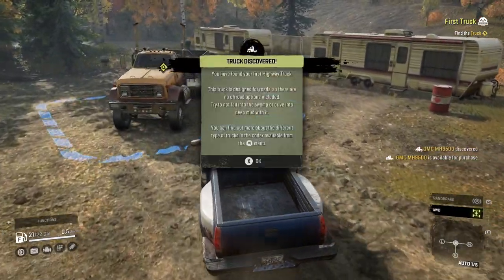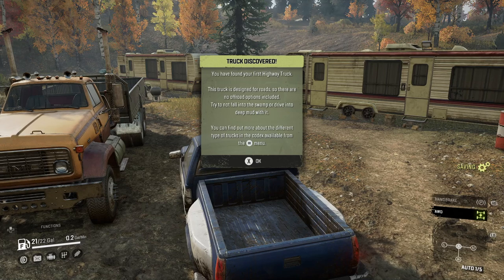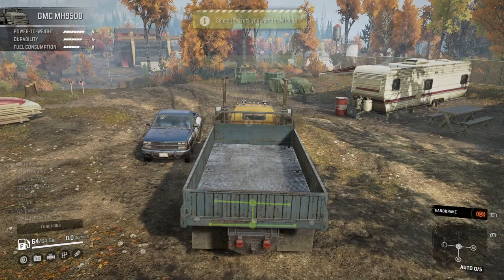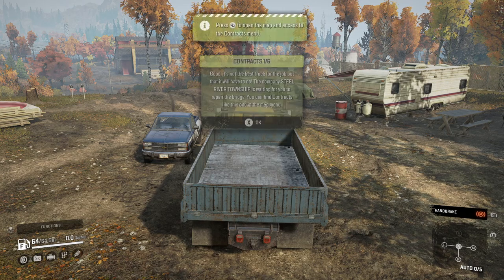We found our first truck — your first highway truck. Truck is designed for roads, so there are no off-road options included. Try not to fall into the swamp or drive into deep mud with it. You can find out more about the different types of trucks in the codex available from the menu. So we'll stop the engine of the one we're in and go ahead and get into the GMC. Steel River Township is waiting for you to repair the bridge. You can find contracts like this one in the map menu.